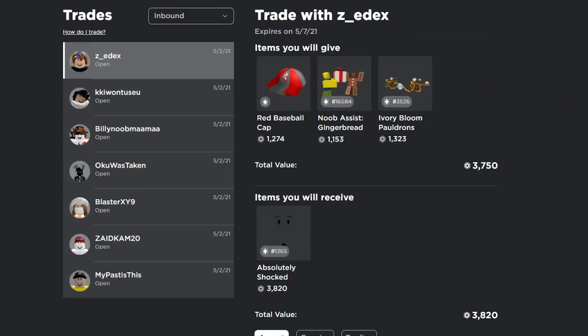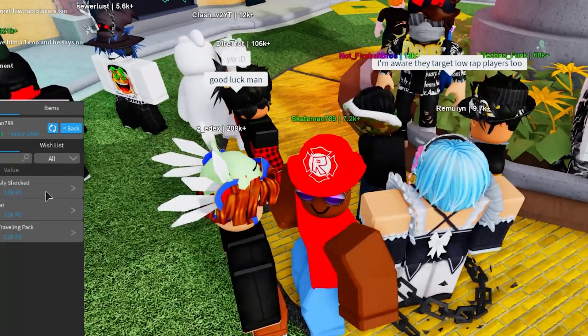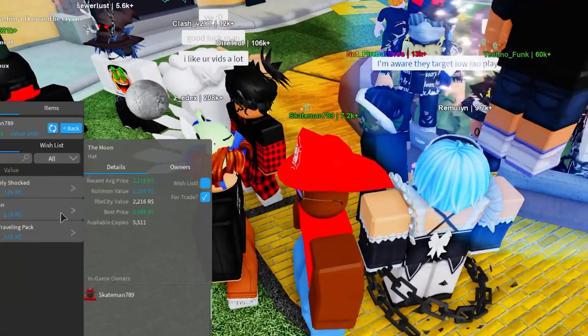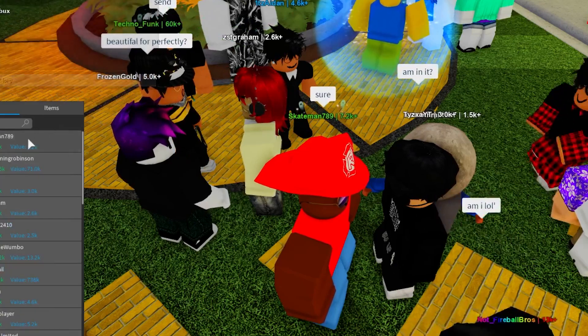I just got a trade inbound for Absolutely Shocked — I think I'm going to take it since I'm winning RAP and it's a pretty good item. I accepted and that's a 70 RAP win right there. Now I'm going to see if I can either downgrade the Absolutely Shocked or get a projected for some of my other items.